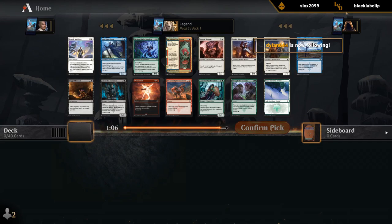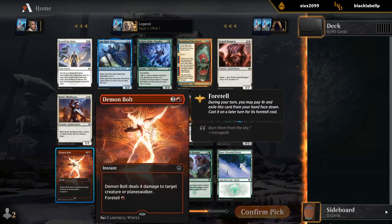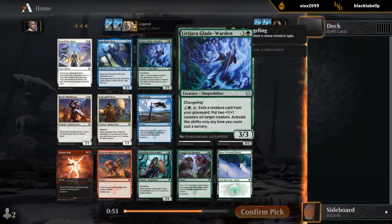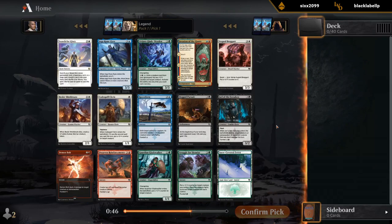We're searching for glory, though sometimes you search without finding. Looking at the pack: Demon Bolt looks good, and the uncommons are all playable — Runic, Gladewarden, Invasion. There's also Struggle, but I think Demon Bolt over Struggle for the most part. Pack one, pick one, I'm always taking Demon Bolt here. Not a very exciting pick, but it's a good card.